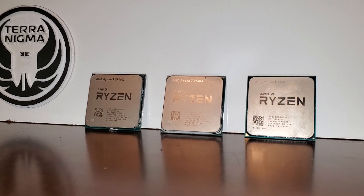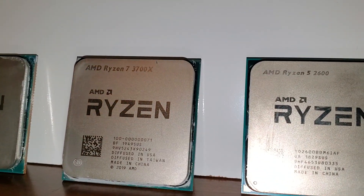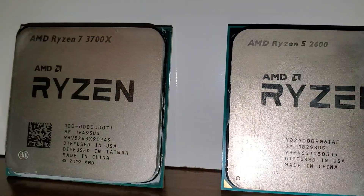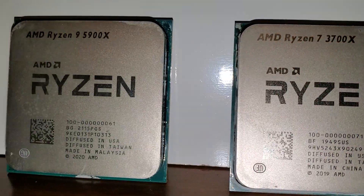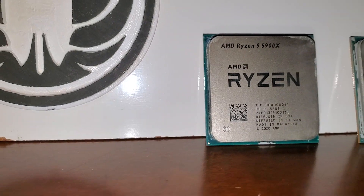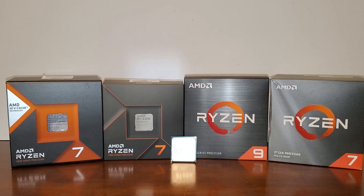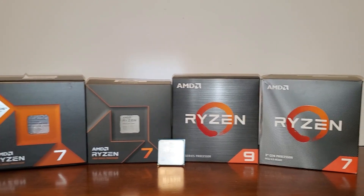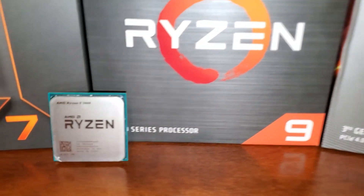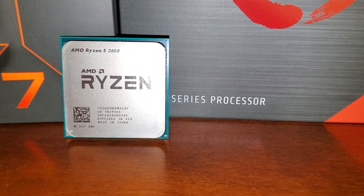Today I wanted to take a look at some of the CPUs I have and how they perform in Starfield. Starting with the Ryzen 5 2600, which is what Bethesda recommends as a minimum — well, they recommend the X version of it, which is a little bit faster. We're also going to look at the 3700X and the 5900X, using the 6800 XT GPU, RTX 4090, and RX 7900 XTX as well. I'm going to be doing a benchmark run of New Atlantis, which is one of the most CPU-demanding areas in the game.